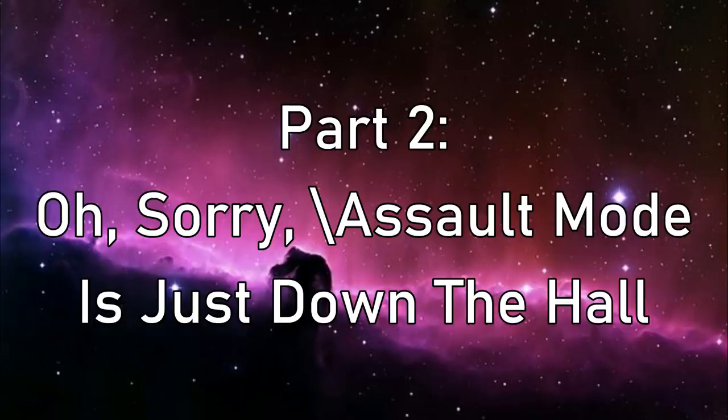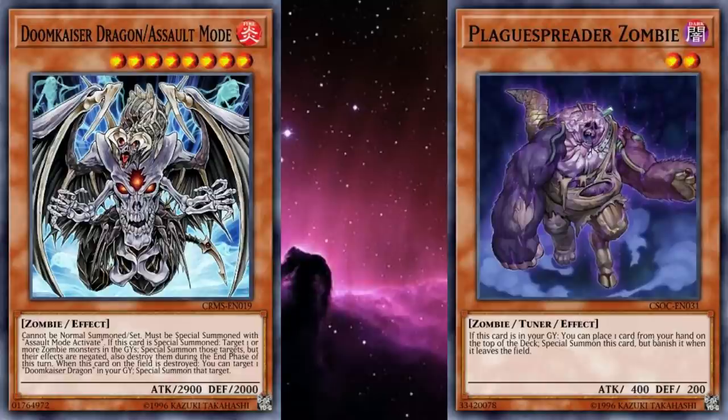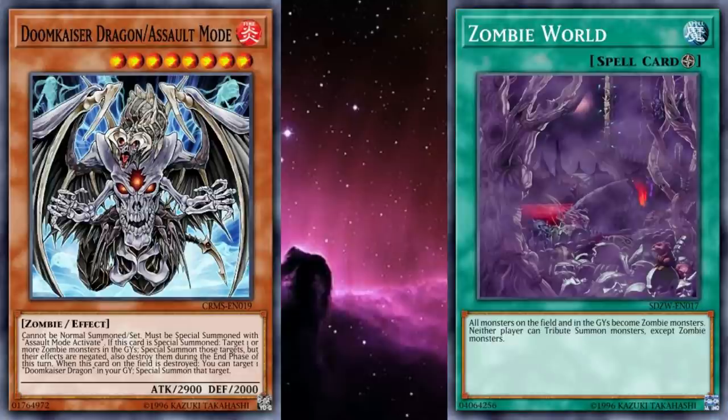Now it's time to get to the big payoffs. First is Doomkaiser Dragon Assault Mode, a level 8 fire zombie monster with 2900 attack and 2000 defense. And when special summoned, you can special summon any number of zombie type monsters from either player's grave to your side of the field. Their effects are negated, and they're destroyed during the end phase of this turn. The original version could only summon a single zombie from your opponent's grave, but it did stick around until Doomkaiser left. And on top of needing a zombie non-tuner, the tuner had to be Plague Spreader Zombie. Zombies were already one of the leading types when it came to Synchro Summoning, and it was such a good tuner that it saw play in a variety of decks besides. But both versions have an unknown secondary necessary card: Zombie World. If your opponent doesn't have a zombie in the grave, then base Doomkaiser is useless. And while the Assault Mode version isn't quite as reliant on that, it still means you aren't using it to its fullest if you don't have it.